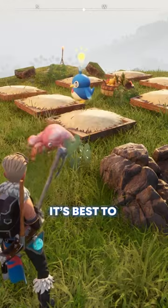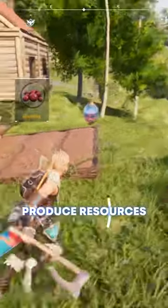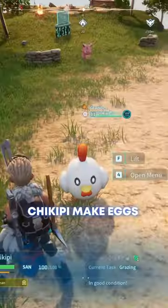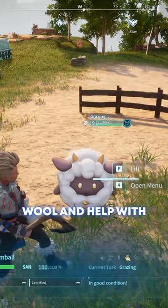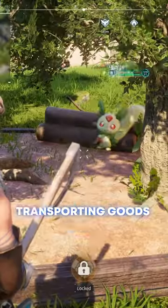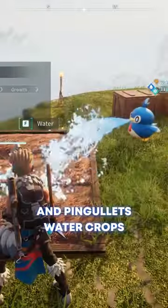Know your Pals. It's best to jumpstart a diverse workforce, letting your first Pals produce resources while you're building or adventuring. Chickopee make eggs, which can be cooked by Foxparks. Lamballs produce wool and help with transporting goods. Lifmunk chops wood and plants crops. Katress mines stone and Pengullet waters crops.